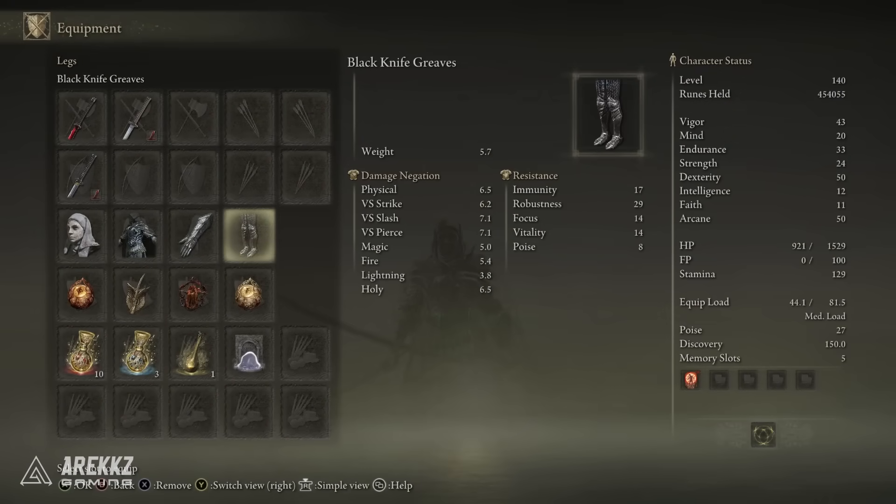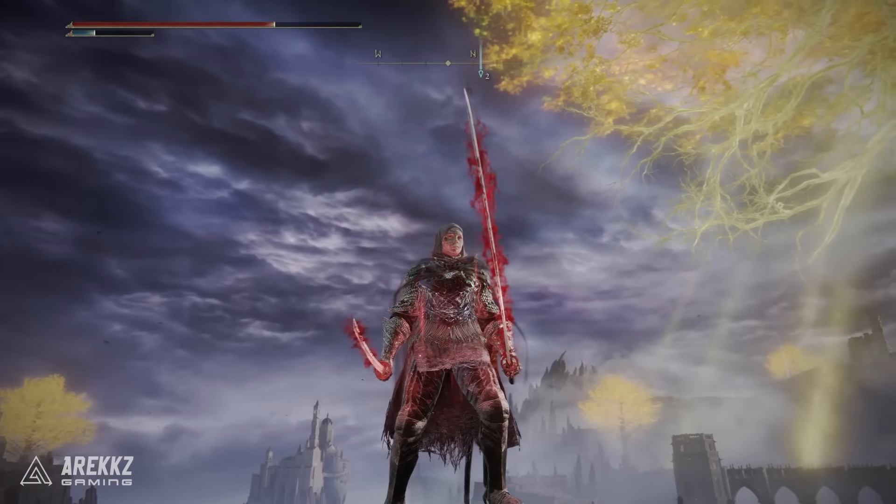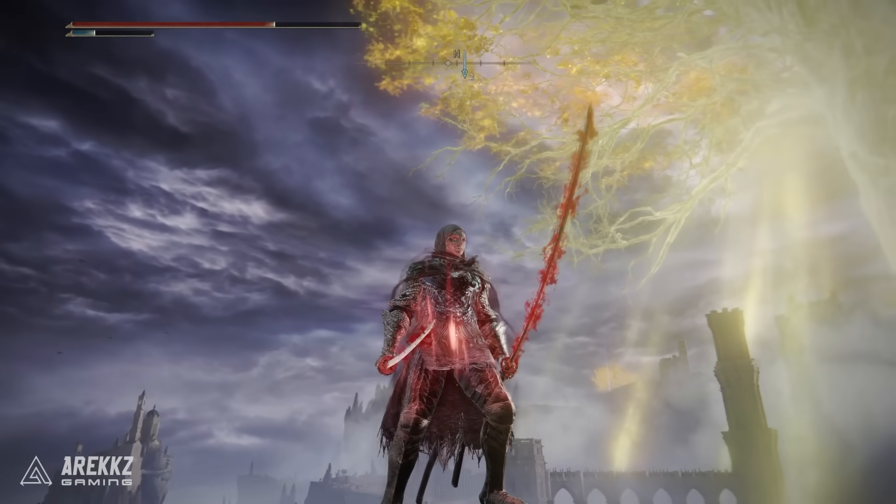As for the rest of the armor pieces, this is purely from a style point of view. I really like the Black Knife armor and that sort of translucent cape. Unfortunately when you wear the White Mask it doesn't put the hood up, so you lose that look, but it kind of fits nicely together.